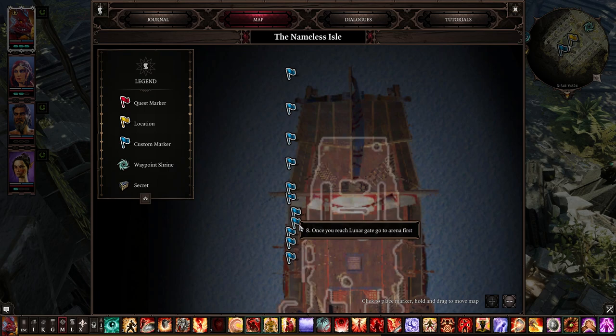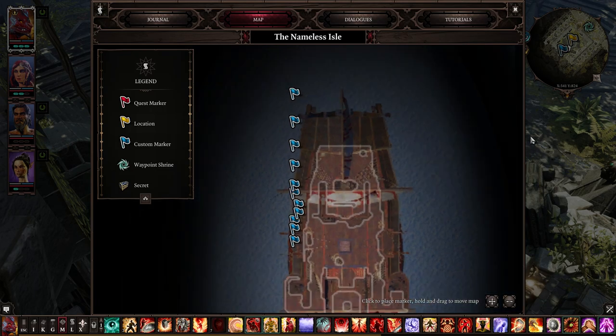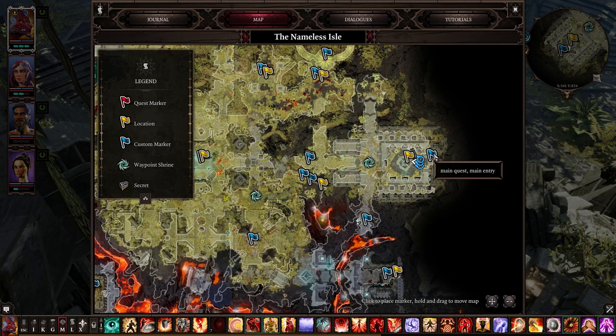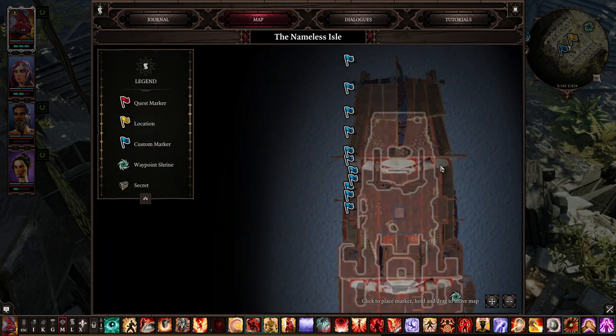Number eight: once you reach Lunar Gate, go to the arena first. As I said, Lunar Gate is right here. Go for the arena, then go for the Divine Ascension and the main quest entry. It's very important to get everything out of that arena — it gives a lot of XP and a lot of good items. Make sure you do that before you trigger Divine Ascension.